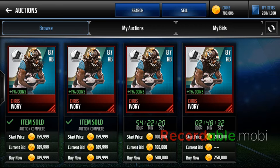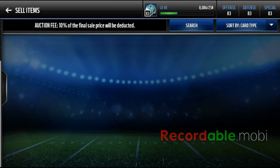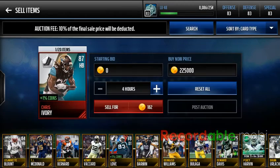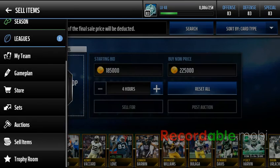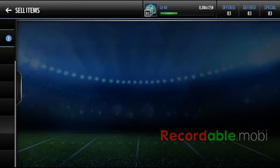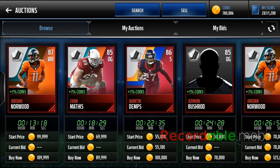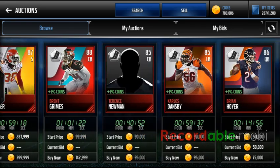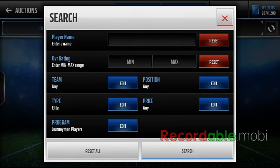The cheapest one is 200k, so I'd say I made profit on that. Listed it up for about 185k for the bid. Looking at some other Journeyman elites — we got Jordan Norwood, Evan Masters, Brent Grimes, and a few others. Like I said, there was an Andre Robles that got one too.